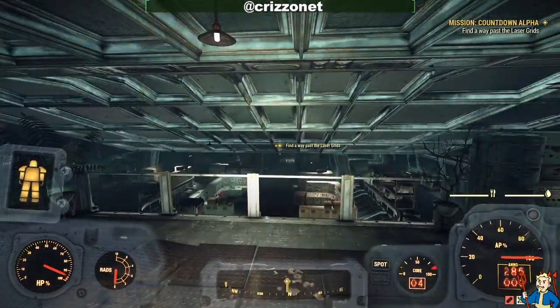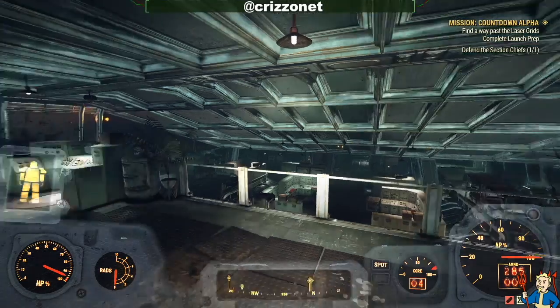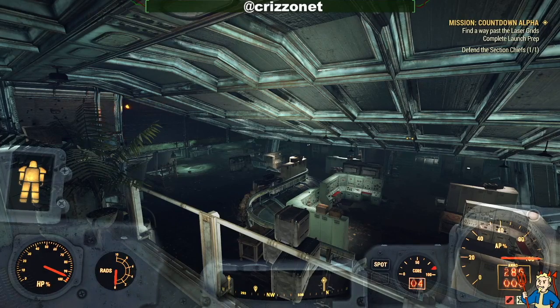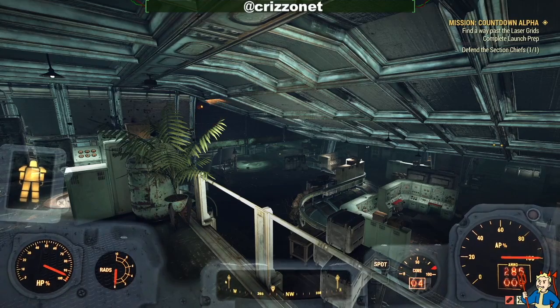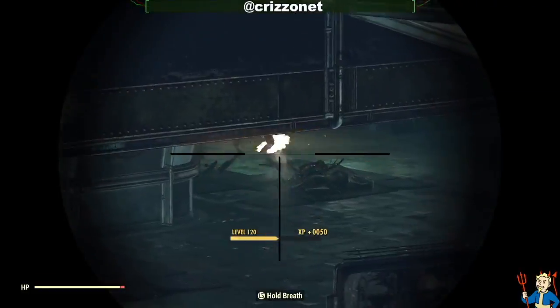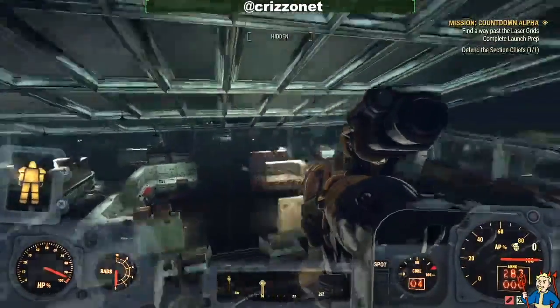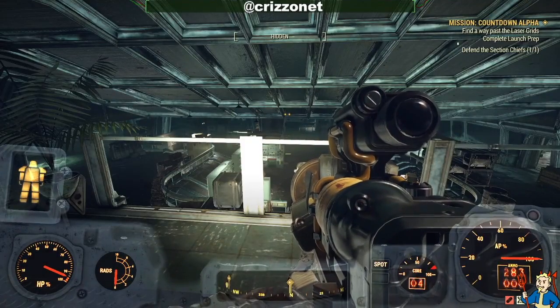If you're a low-level player, you're going to find this part kind of hard. I recommend going and getting five Troubleshooter armor pieces — level one is fine, it doesn't matter if they're legendary one, two, or three. That's going to give you a plus 75 resistance from robots. Since all the enemies in here are robots, that's definitely what we want. All you've got to do is hold the fort down, and that's it right there.